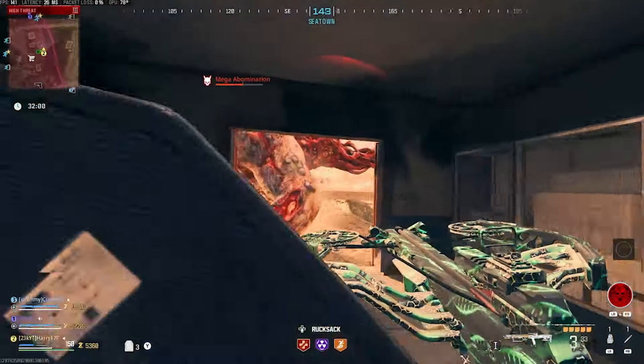We've got a Hellhound chase but I can easily take it out — I've got PhD Flopper on. A Mega Abomination just blew up in front of me, which did me a favor because I need to get to ammo. There we go, we've got some more ammo back. We should be in a good spot — we can go get perks and also Tier 2 Pack-A-Punch this thing.